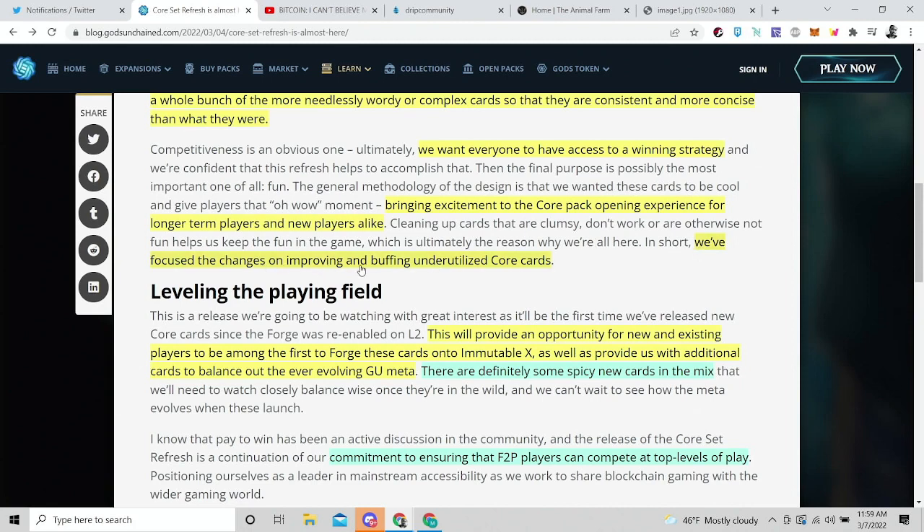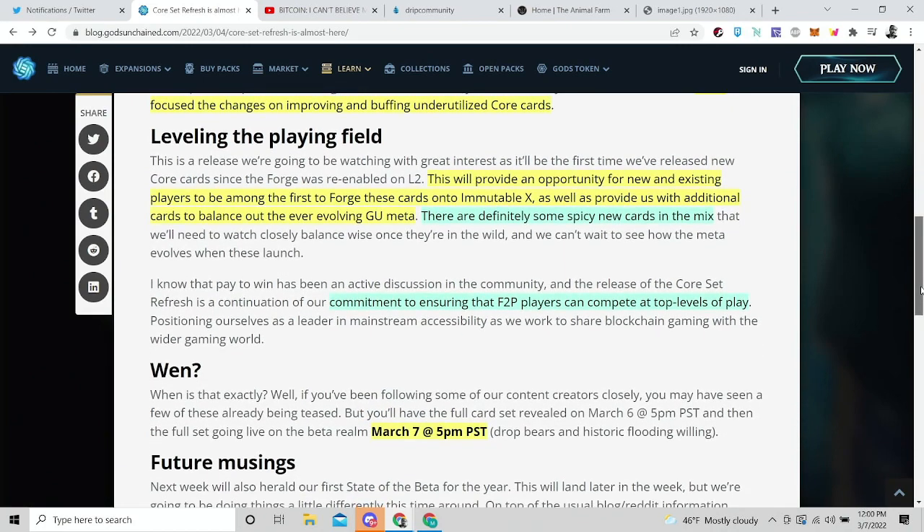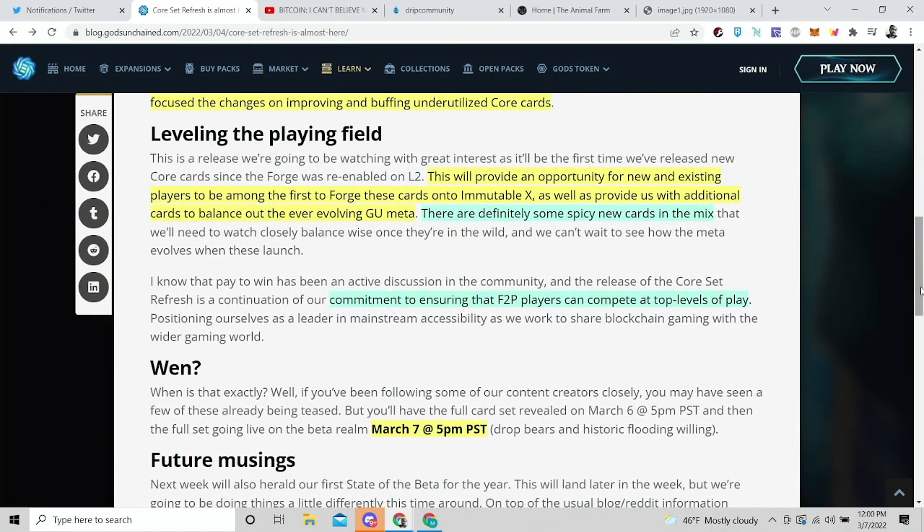They're also focused on improving and buffing underutilized core cards. Some core cards are a little underutilized — they give you stronger cards early on that might look good because they have something like Twin Strike, but it costs like seven or eight mana, and that's not really what you want in Gods Unchained. So it's good that they're focusing on that.